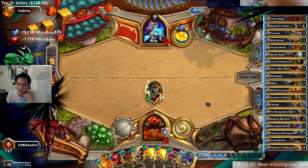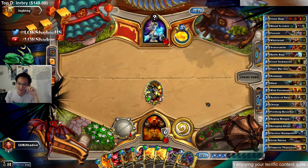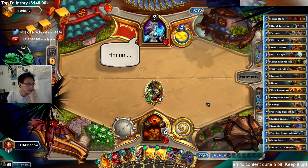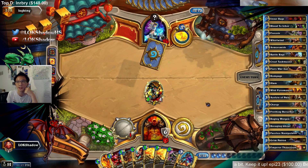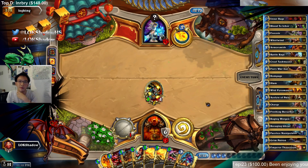How did the tournament go? I didn't make it to the final day, but it was entertaining — I had a good time. How did you end up with Antonidas Faceless? He shouldn't have enough burn — he's used up the Roaring Torch now. He used up the fireball earlier, right? Maybe he has Pyroblast.